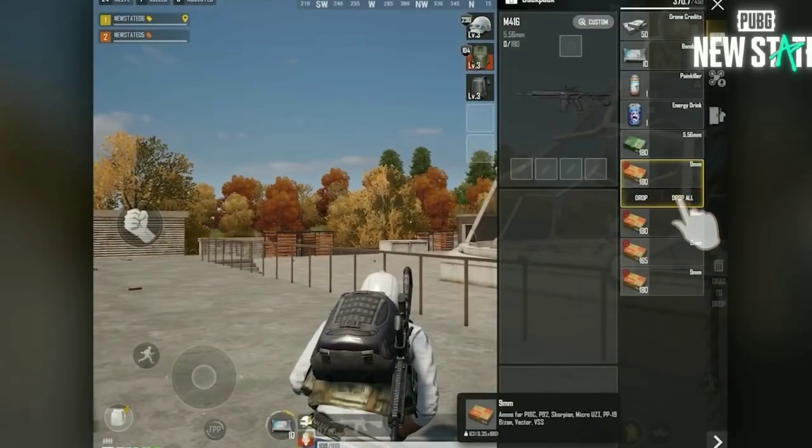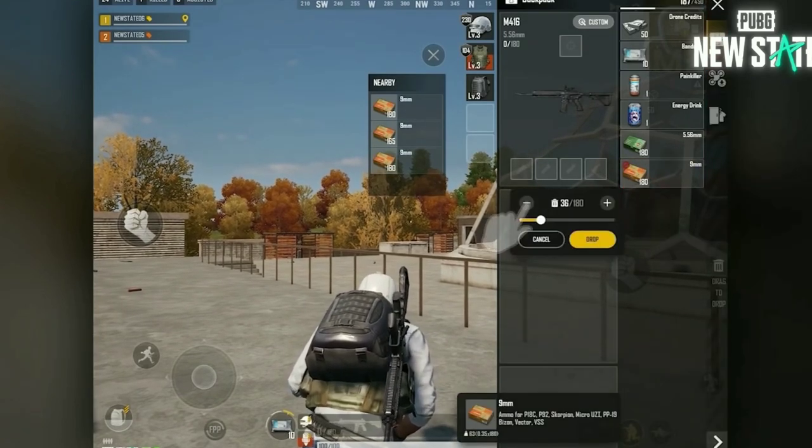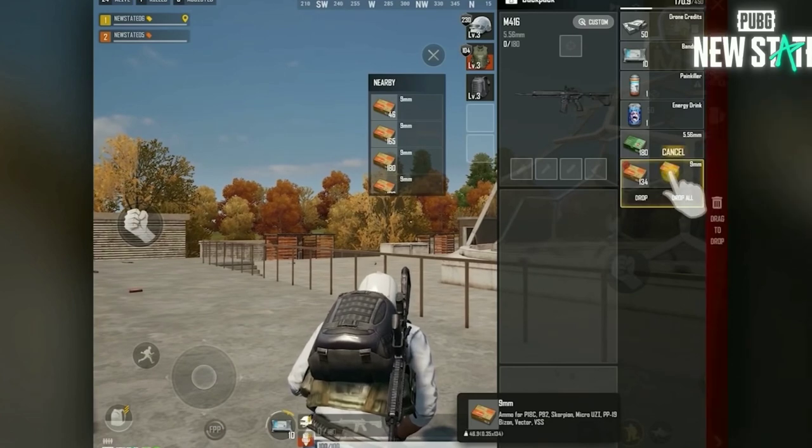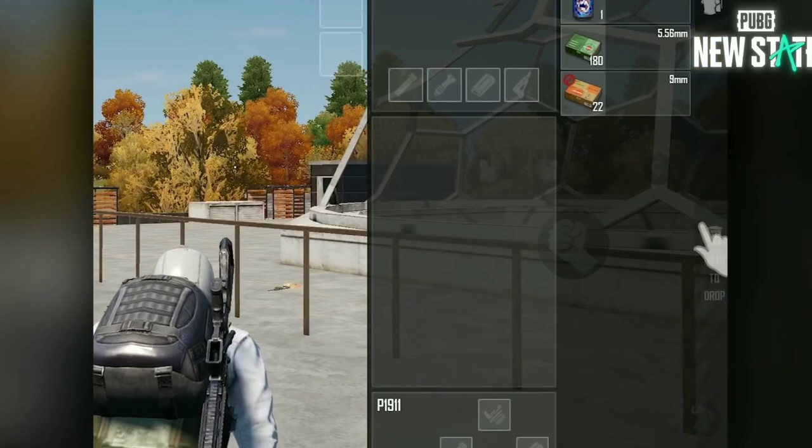You can manage your inventory in a variety of ways. Press and hold the items you don't need and drag them to the drop area or away from the inventory. You can do this while adjusting the amount you want to drop. Once you're done, exit the inventory by simply pressing X or the drop area.